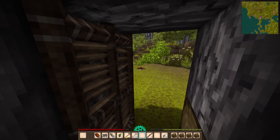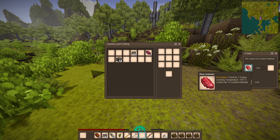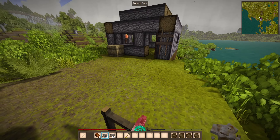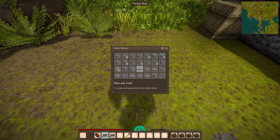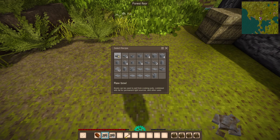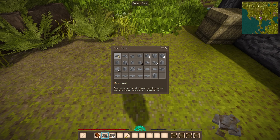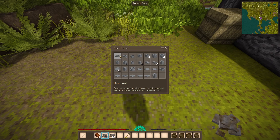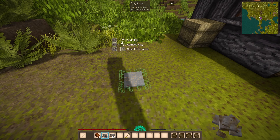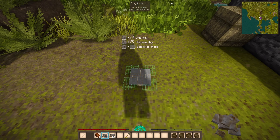What I want to work on now is getting the farm ready and looking into clay — it'll be fun to play with some clay. Raw bowls can be used for cooking, combined with fat for permanent light sources, and other uses. Let's make some bowls.